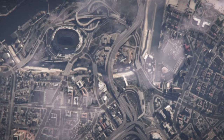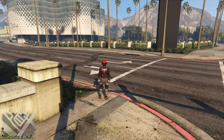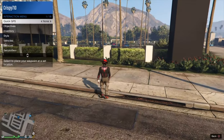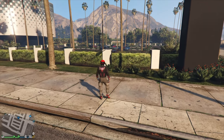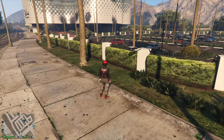All that should happen is you get kicked into Story Mode. Once you're in Story Mode, make your way back into an invite-only session. Once you're back in the invite-only session, you can check if you did this correctly. The anti-aircraft trailer that I received is now inside my Mobile Operation Center — if I request the personal vehicle from inside my MOC, the anti-aircraft trailer pops up.